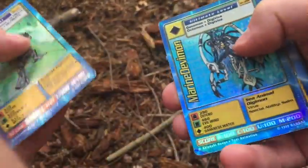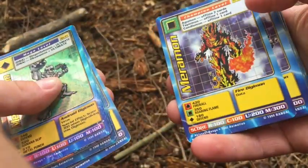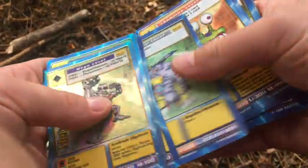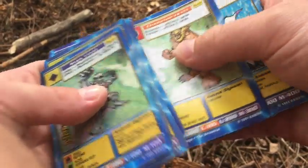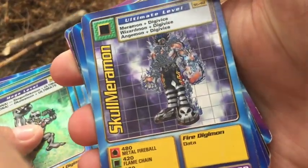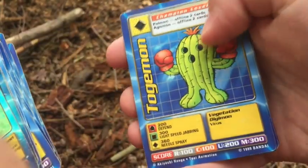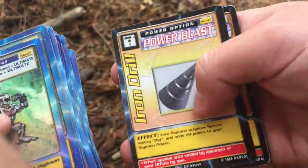I had loads more than this so this must have just been a random pile I'd missed when packing up. I was so excited to find these — let's check them out. Metal Etemon, Marine Devimon, Lady Devimon, Unimon, Meramon, Tapirmon, Crabmon, Octomon, Birdramon, Gabumon, Numemon, Shellmon, Roachmon, Musyamon, Togemon, Sorcermon, Drimojimon — and just a few little extras.